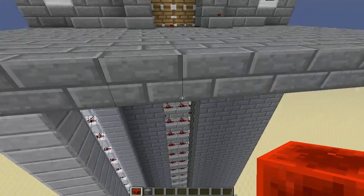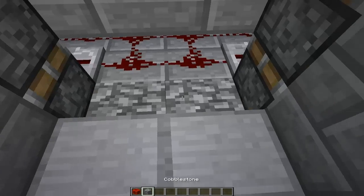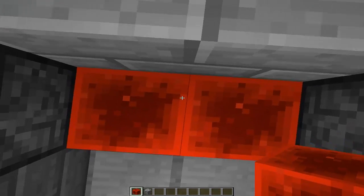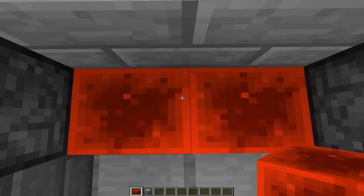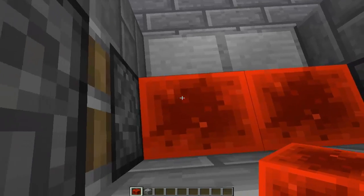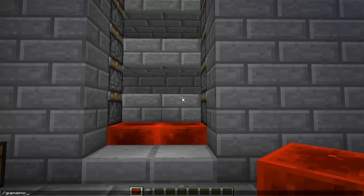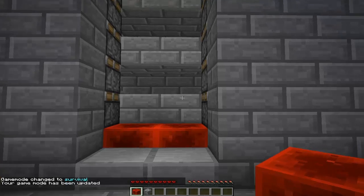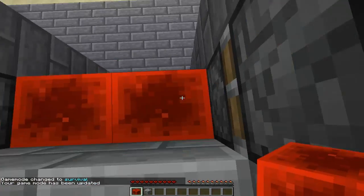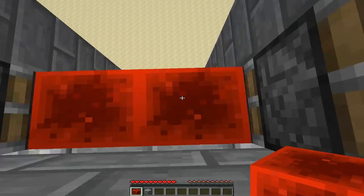Another downside: if you switch to survival and stand in the center, you will actually take a little bit of fall damage. But by standing to the sides you won't take any damage at all. Let's do gamemode survival — click the button, and if I stand in the corner I don't take damage, but if I stand in the center I do take a little bit of damage.